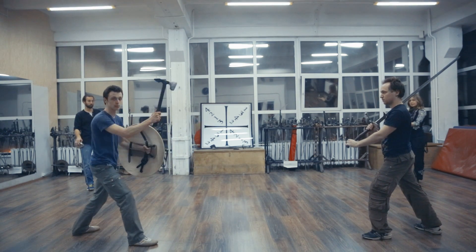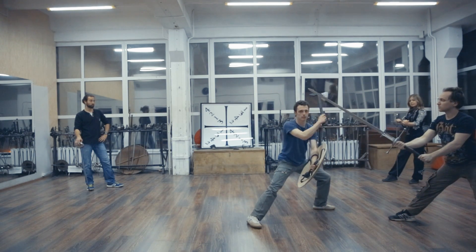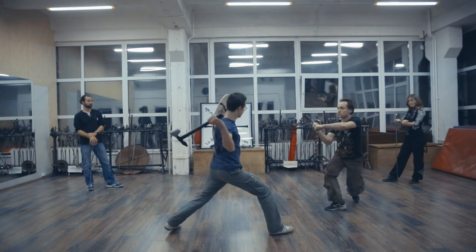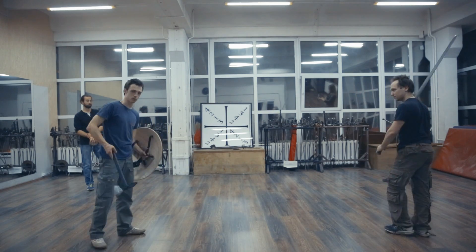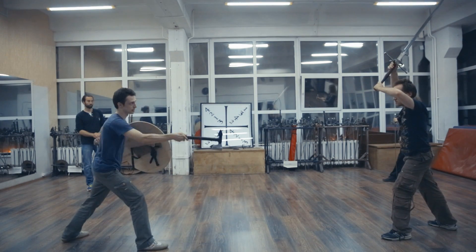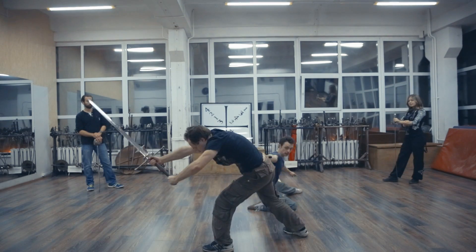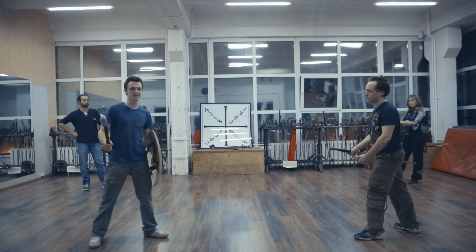So an axe and a shield against the tri-handling. It doesn't really work because this is too long. One more. The length of the blade doesn't let me get close. Let's imagine that he attacks like a Dark Souls heavy strike. Distance is the key to victory.